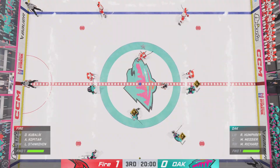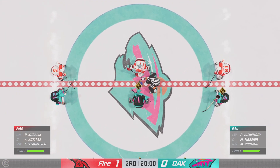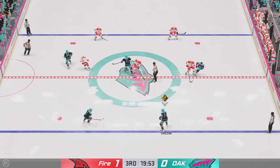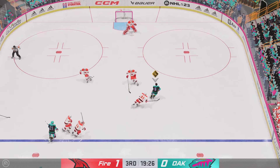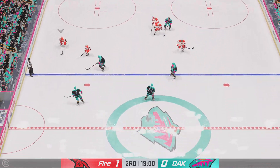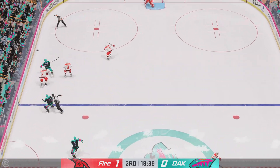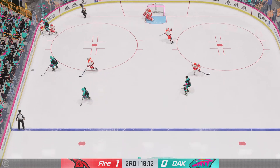Welcome back to EA Sports. The final frame looms here as the official set to drop the puck on period number three. Well, the moment of truth for both teams here as we are underway in the third — forty minutes into this one. Oakland's players have to be feeling a little frustrated. They've had much of the time of possession, but they're still chasing the game.